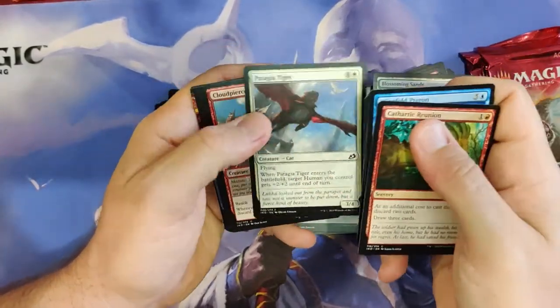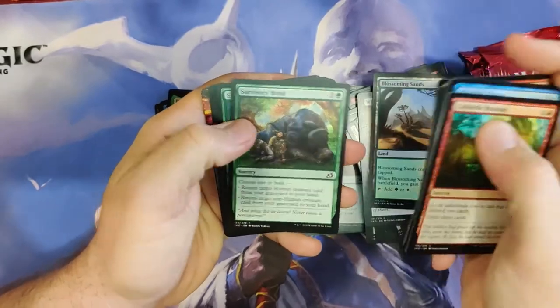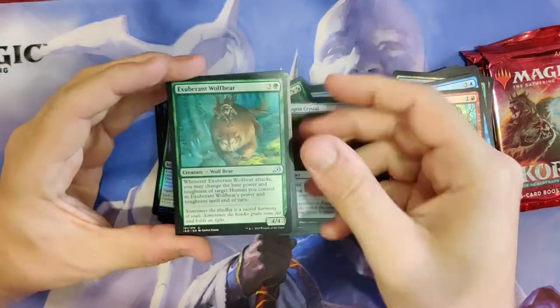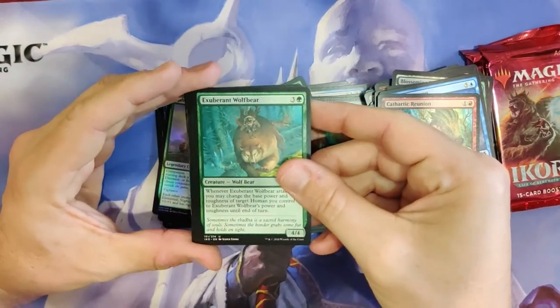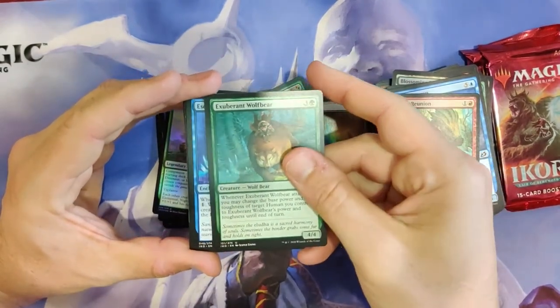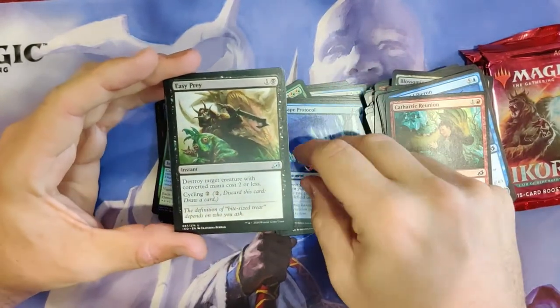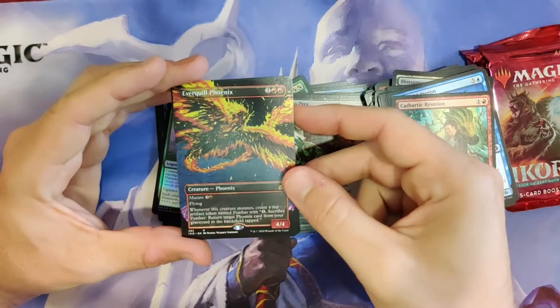Adventurous Impulse — quite good. We have two packs after this one. We could still get two Mythics. Exuberant Wolf Bear. Escape Protocol — not a bad cycling card. Easy Prey. And oh, it is an Everquill Phoenix! Full Art!